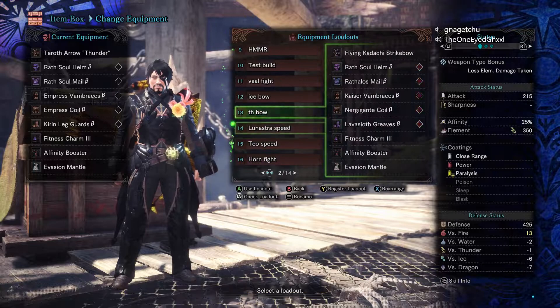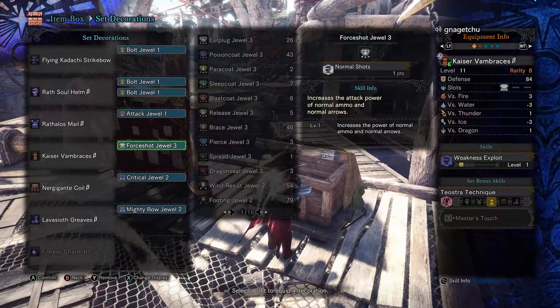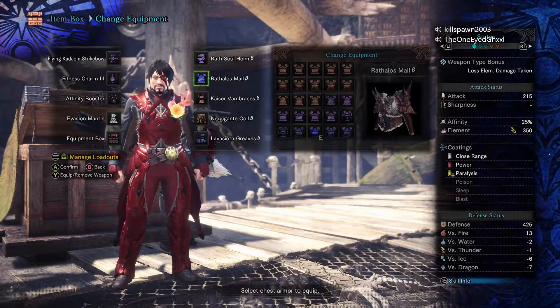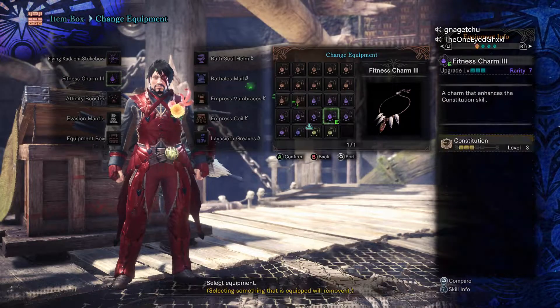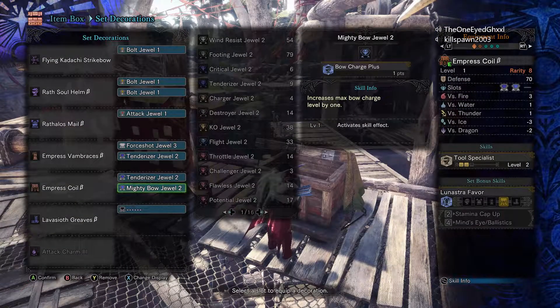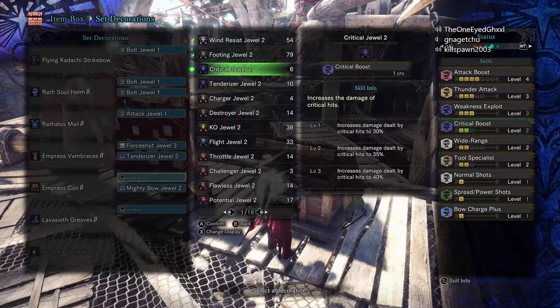Like I said, I picked Tobi-Kadachi's bow over Kove because not a lot of people have those decorations. This build is perfectly fine to run. The boots have Spread Shot, which is why we're running this setup with two Rathalos pieces. I'm switching the armor sets now to get the Empress pieces, and swapping my Fitness Charm for the Attack Charm to get four Attack. Adjusting tenderizers to the right amount.